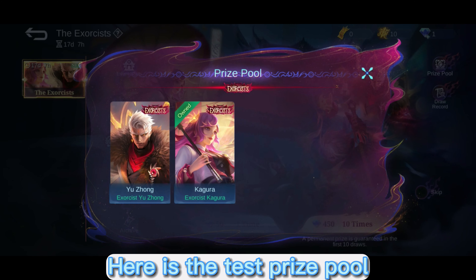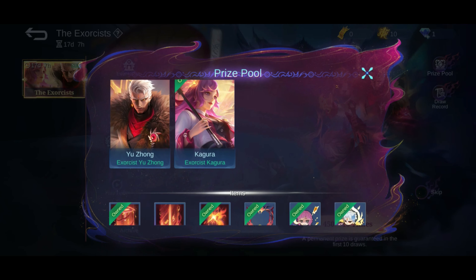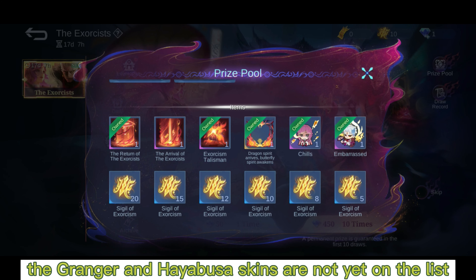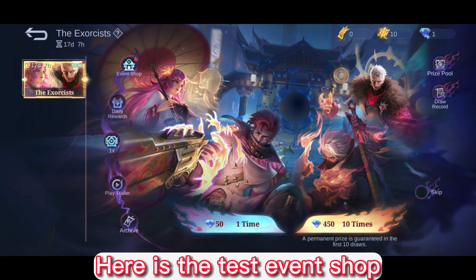Here is the test prize pool. As you can see, the Granger and Hayabusa skins are not yet on the list because they are currently in development. Here is the test event shop.